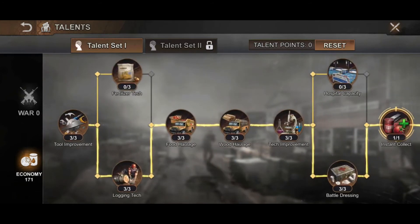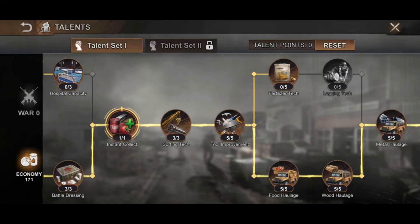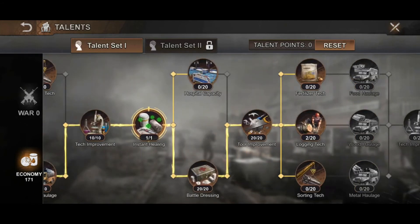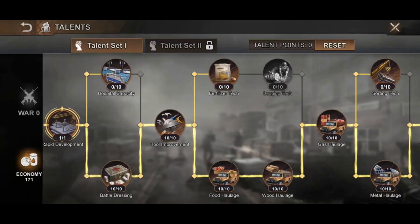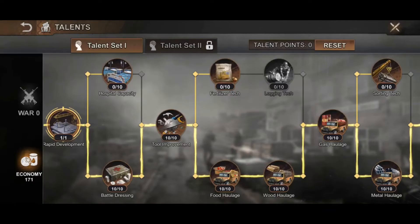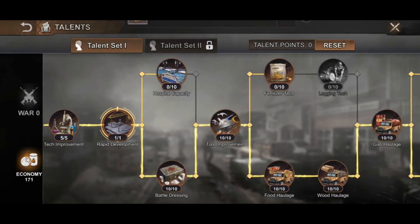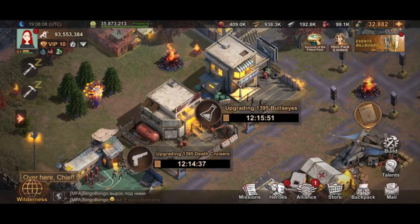Set your talents to economy mode because the nodes with the lorries give you gathering speed in the wilderness. I have 172 points, so I fill up most of them. I don't really use the top ones — I just put points on the lower part for the requirements. Most of the time I fill all the lorry nodes. I'll make another video on maximizing talent points for war, but for now we're focusing on gathering speed.